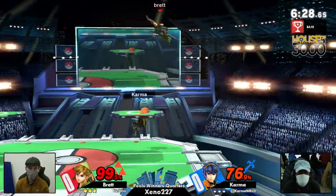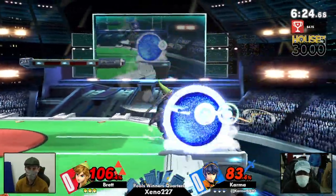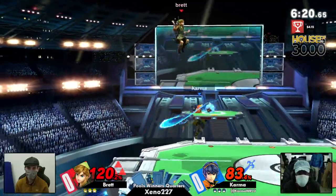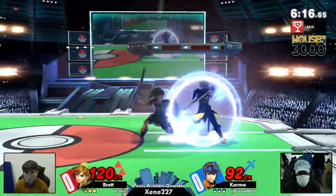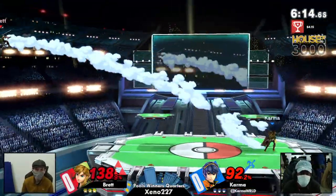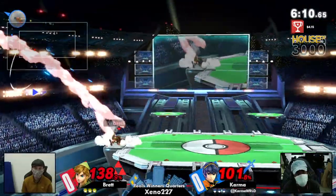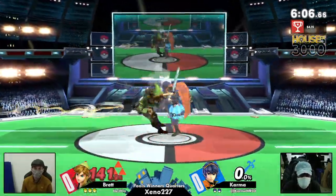Brett is getting spread at the ledge, eating those up-tilts. We've been seeing a lot of up-tilts and attacks from Karma on Brett under those platforms, because there's not a lot you can do against Marth when your ceiling is taken away. Big up-B whiff while on shield — not getting the tipper though, maybe a little nervous.